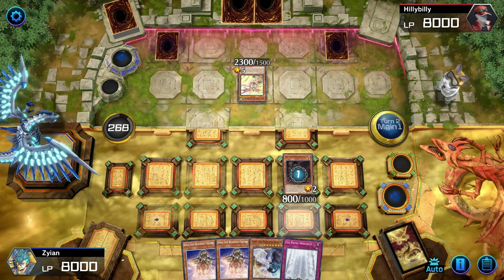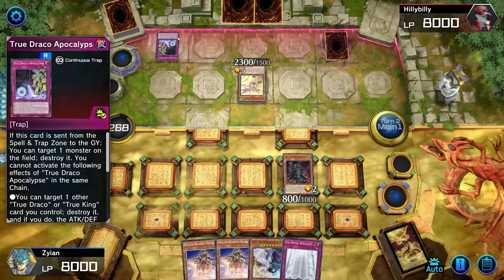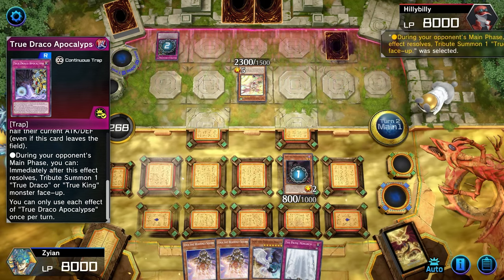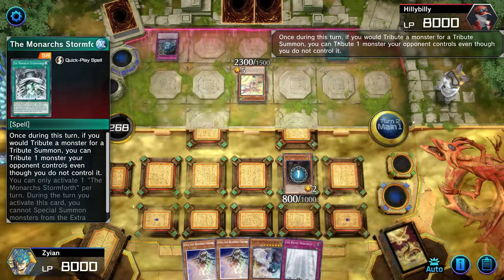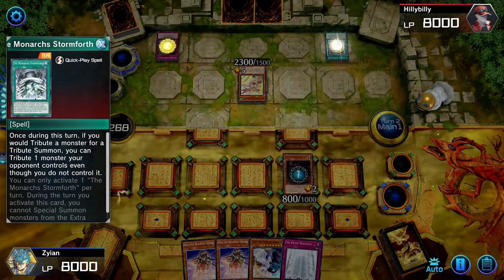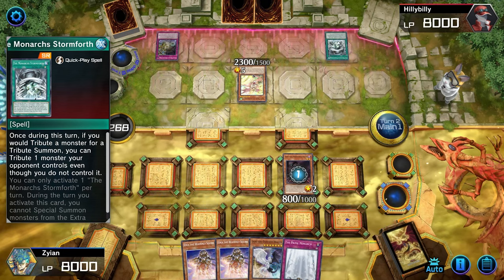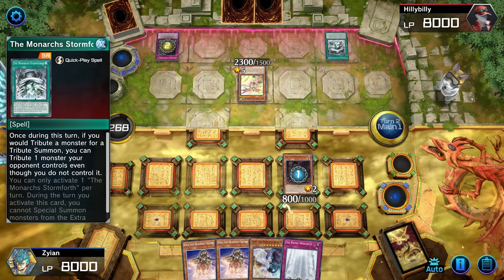He has an effect that can stop us from using our effect. It's about to tribute summon. He has the Monarch Stormfront! I have yet to run into anyone using the Monarch Stormfront except me. What is this?